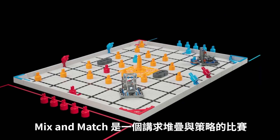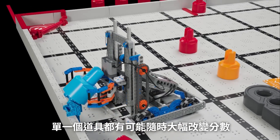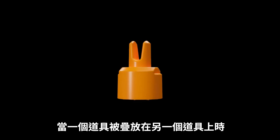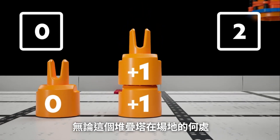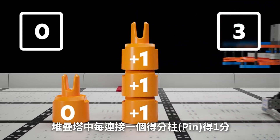Mix & Match is a game of stacking and strategy where a single object can dramatically alter the score at any time. A game object on its own is worth zero points. A stack is created when one object is placed on top of another. Once a stack is created, no matter its location on the field, it is immediately worth points. Each connected pin in a stack is worth one point.